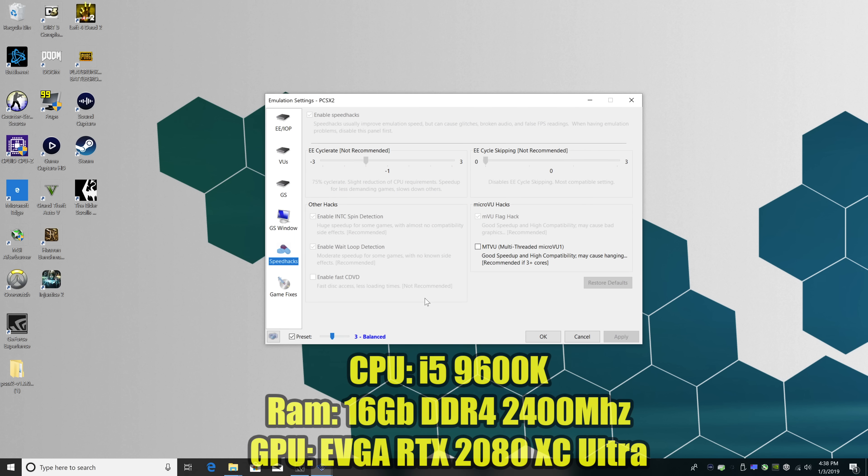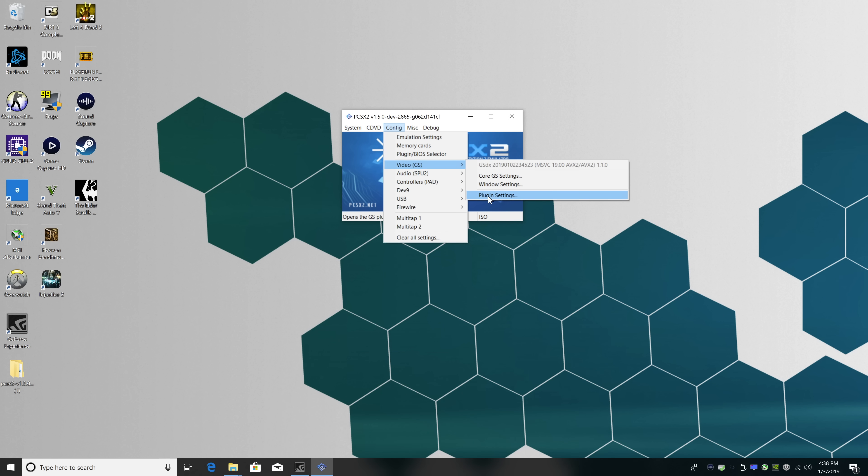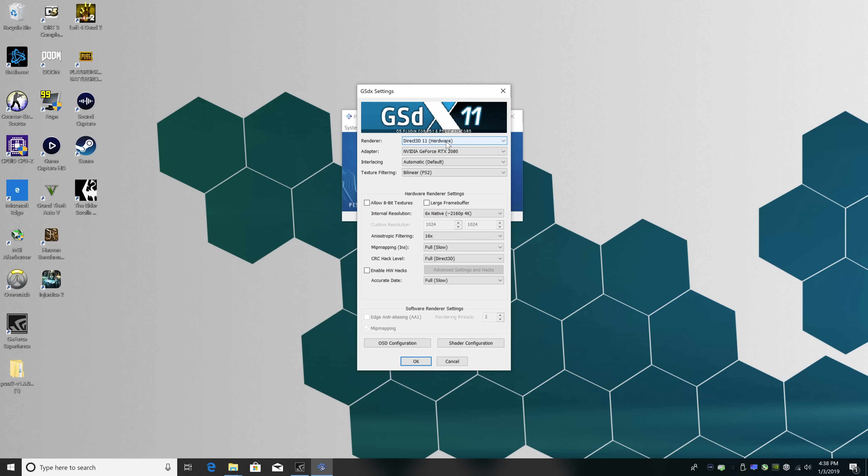A quick rundown on the specs: 9600K at stock clock, 16GB of DDR4, and an RTX 2080. This was not specifically built for emulation, but we can emulate on it so I figured I'd go ahead and try. I do have Windows screen scaling set at 250%, but before I start the games I will turn it to 100%. I'm using GeForce Experience to capture my screen at 4K, and this is all running on a 42-inch LG 4K display.